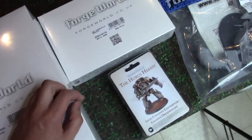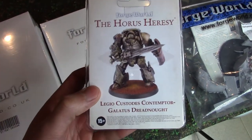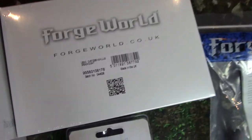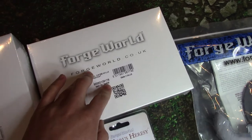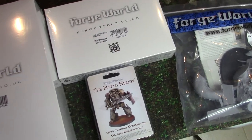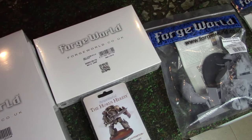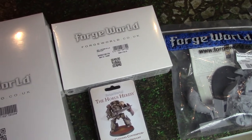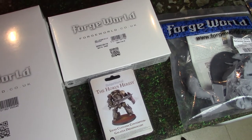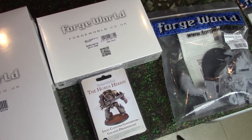Finally, I have these two. For some reason one is in a new style box and one is in an older clan pack. These are the Custodes Contemptor Dreadnoughts — the Galatus, which is the one with the shield and sword, and the Achilles, which has the Guardian Spear. These came as a package with a slight discount. These are going into my future project, which I hope will become a reality as 8th Edition rolls in — to play Custodes as its own faction. Right now it's hard to make a viable Custodes-only list because they're so expensive, and at the end of the day they're just two-wound Eternal Warrior Terminators. But hopefully with 8th Edition, playing pure Custodes will be a thing.